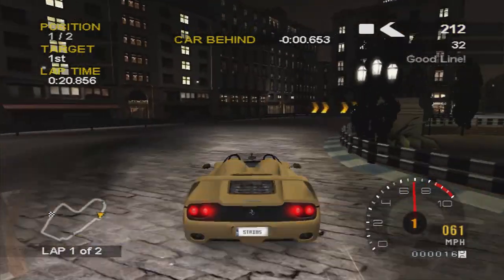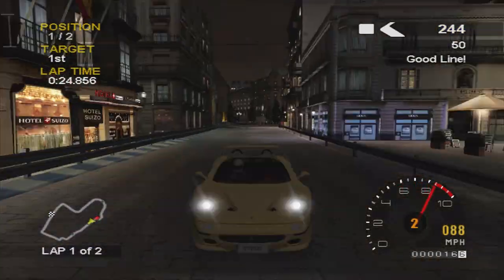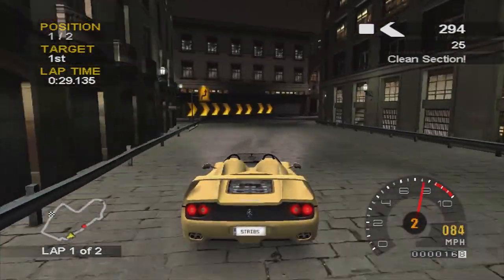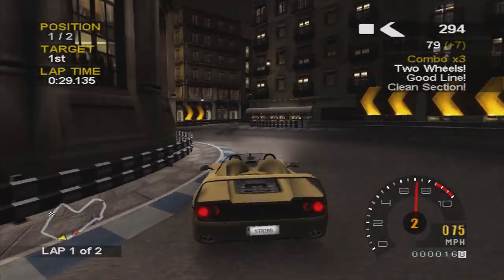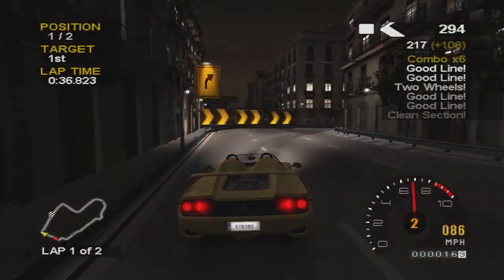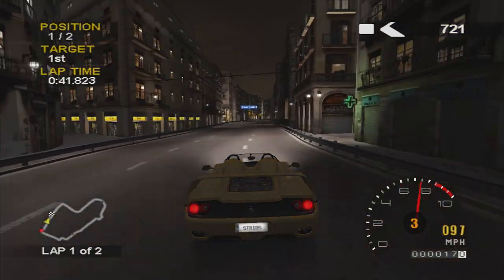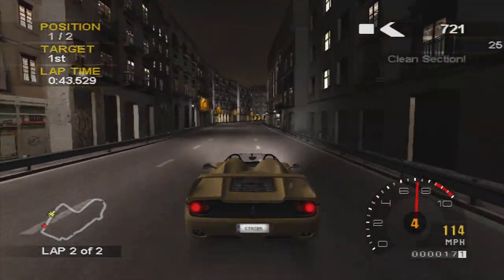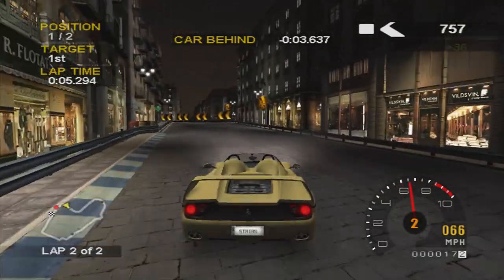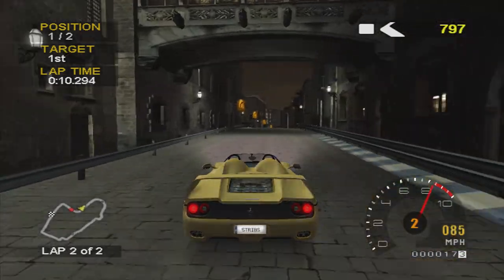We've done this track a few times before, or a very similar one — we definitely did it in the Ferrari 575. I think he crashes on that little chicane section, which leaves us a nice healthy lead. Those three chicane sections are quite hard to take without going too close to the apex, because if you go two wheels, it stops you turning and makes your life hell. But we're 3.6 seconds ahead already, so I think the other driver has given up at this point.